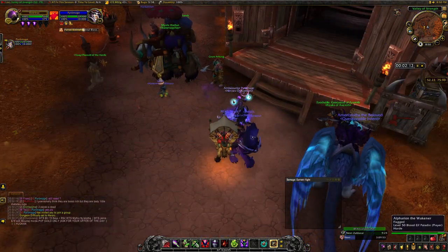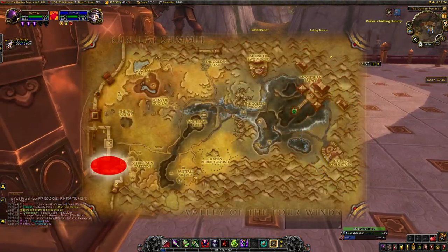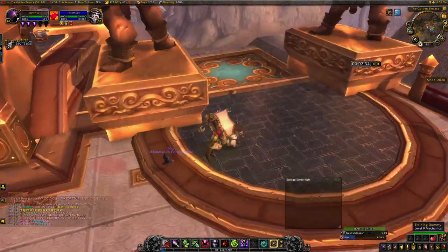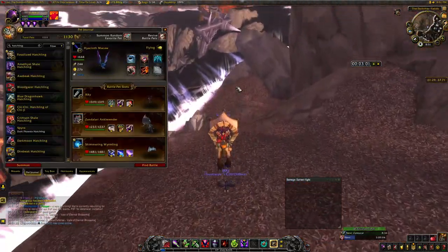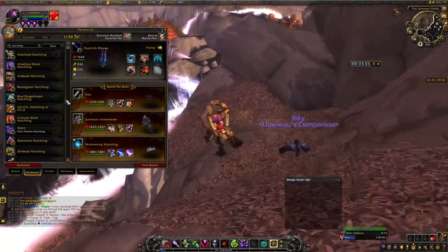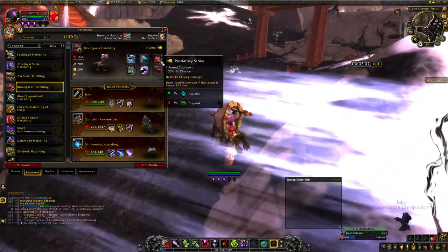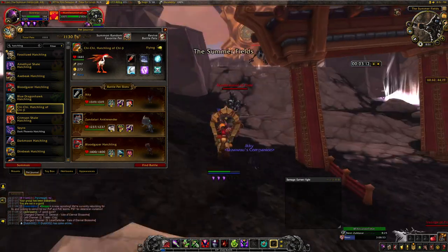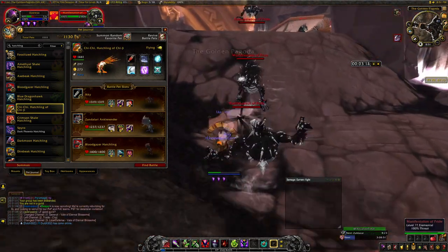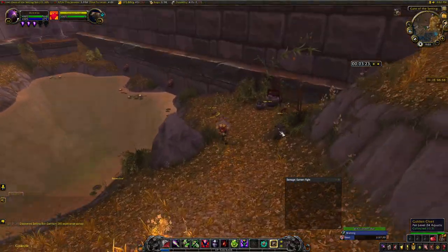I decided to get a port from a mage to the Veil of Eternal Blossoms, since there's a location in the bottom left corner of the map where aquatic battle pets keep spawning and you essentially get an endless supply. I decided to use Icky, Bloodgazer Hatchling, and Direbeak Hatchling. I wanted flying pets with a stampede-like ability and a hard-hitting ability to make this smoother. Keep in mind at level 10 you can't fly, so you have to make it to this location without dying, which is a bit of a task, but once I finally made it I went to work.